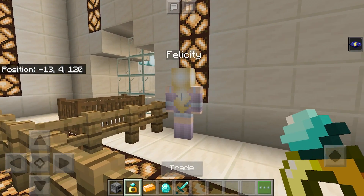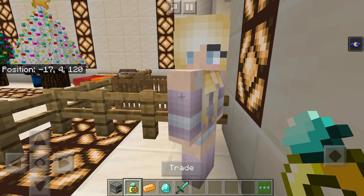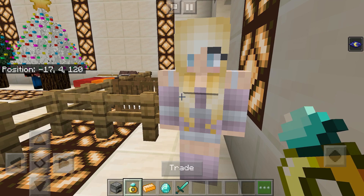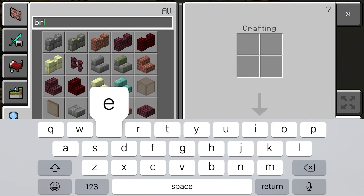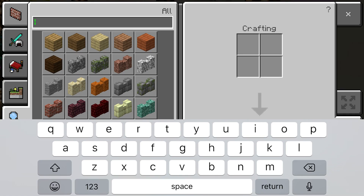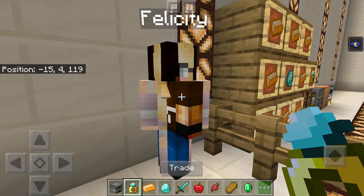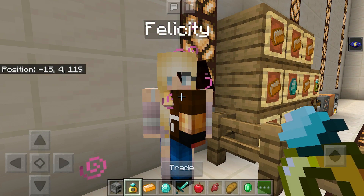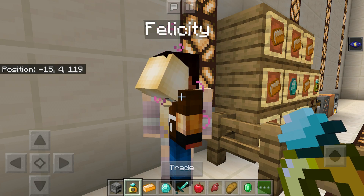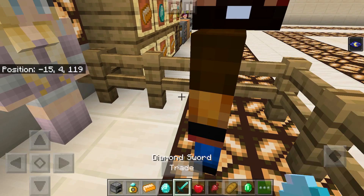Once you get your engagement ring, you can marry a villager, but before you do that, you actually have to trade with them. Right now this farmer only has two trades. Once I pull out the things she wants — I'm pretty sure it's some bread and some emeralds; she actually wanted beetroots — after trading and leveling up your farmer, you'll be able to trade the ring with her and she gives you a baby. That's how it works.